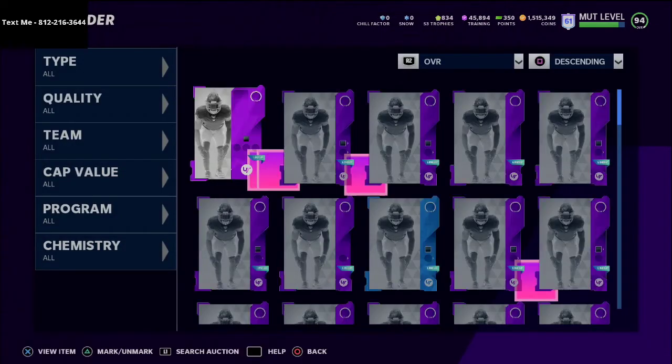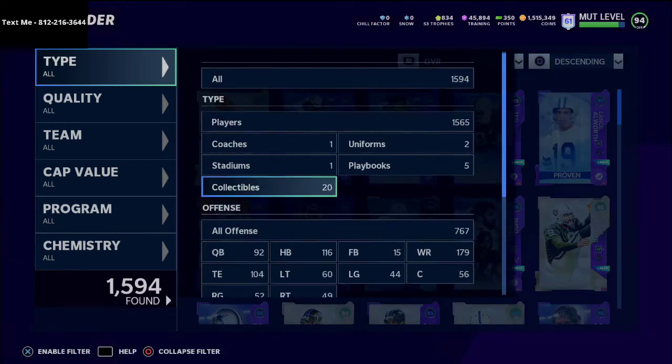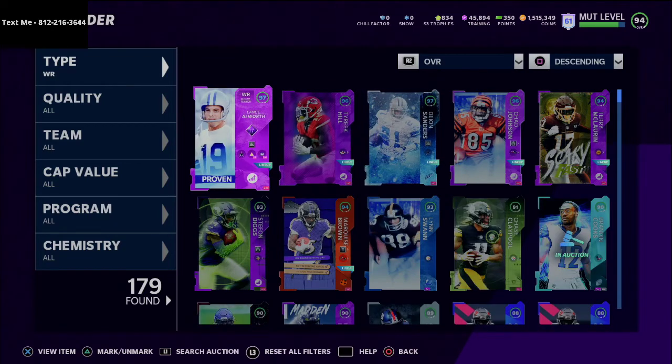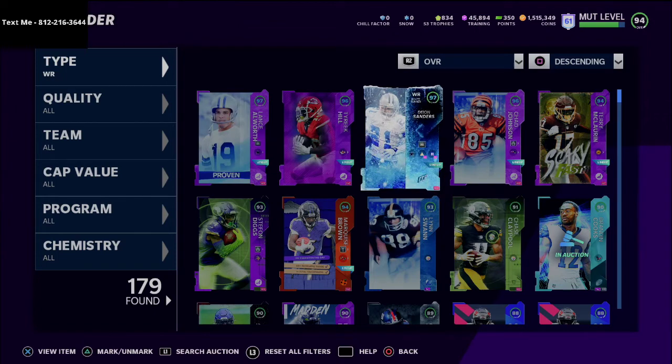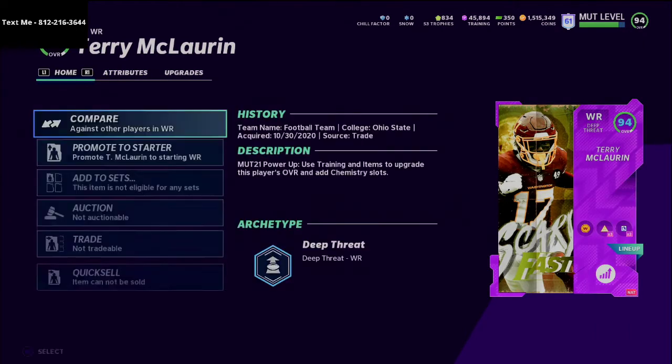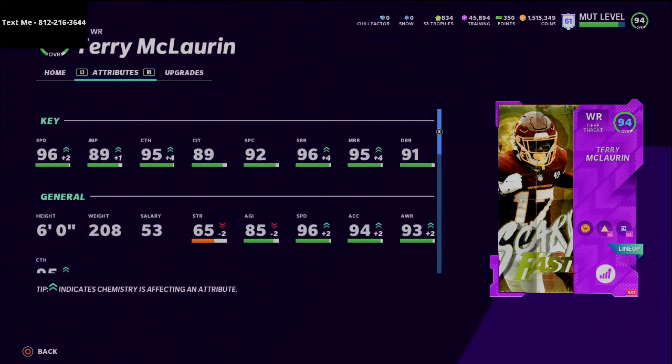I'm going to hop into the item binder and show you the ratings he comes with. Before Deion Sanders there was Lance Alworth, who was really good, and before that it was Chad Johnson. I just want to go through and show you the evolution. We started with Terry McLaurin at the beginning of the fall — he was really good, had 96 speed, and with Sprinter and the theme team he got up to 98. He had all the route running thresholds.